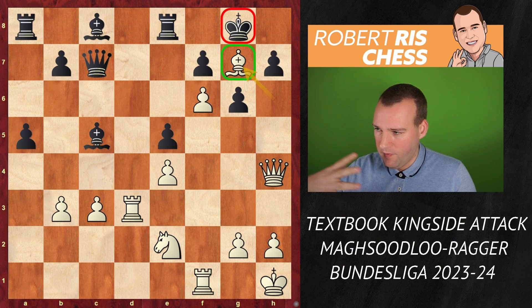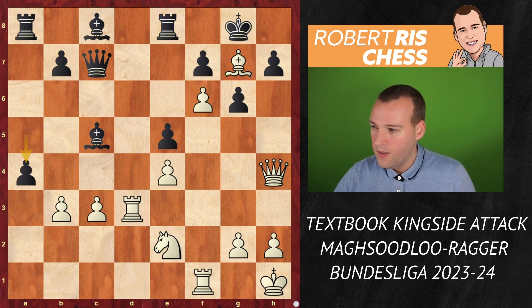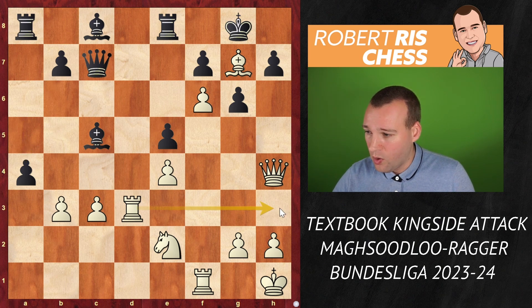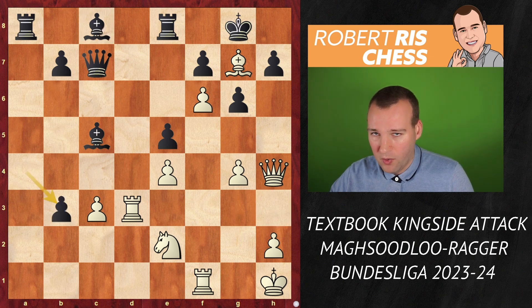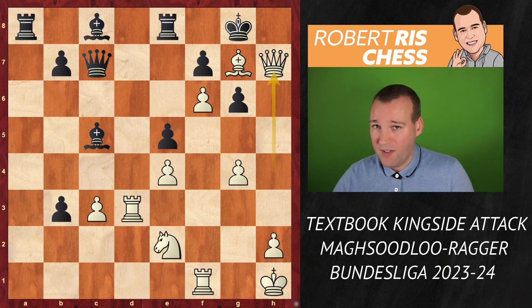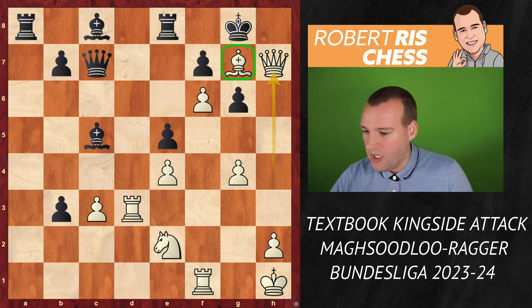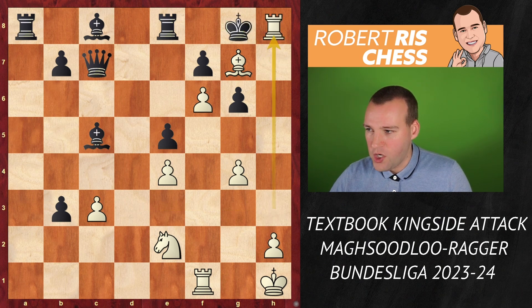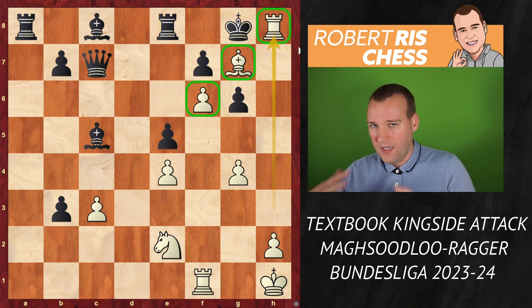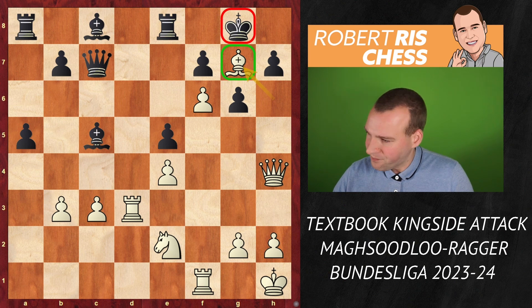With the bishop on g7, the black king is almost mated without a check — just giving a check is almost checkmate. For instance, if Black plays a4, the plan is g4 so the bishop no longer guards the h3 square. After pawn takes pawn, it's the queen sacrifice Qxh7 — a very typical idea made possible by the bishop on g7. After Kxh7, Rh3 check, Kg8, and it's checkmate in the corner. Beautiful cooperation — these three pieces helping each other to checkmate the black king.